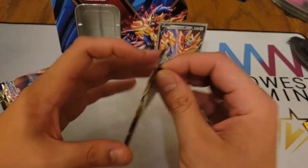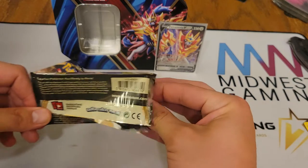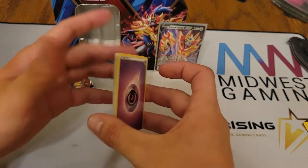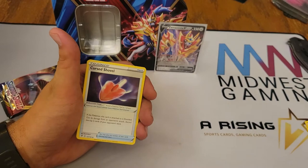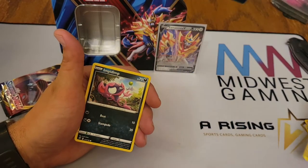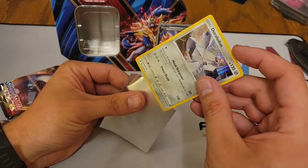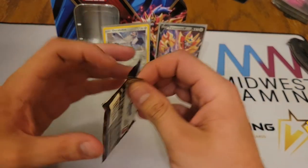So we have another Rebel Clash, and then we'll get into Sword and Shield Base, Sun and Moon Base, and ending with XY Steam Siege. We have Psychic Energy, Lombre, Hattrem, Cursed Shovel, Galarian Yamask, Surskit, Stufful, Koffing, Impidimp, Scoop Up Net, and Duraludon Holographic. I think I've gotten a Duraludon before, but maybe it didn't come out of Rebel Clash — I cannot remember.